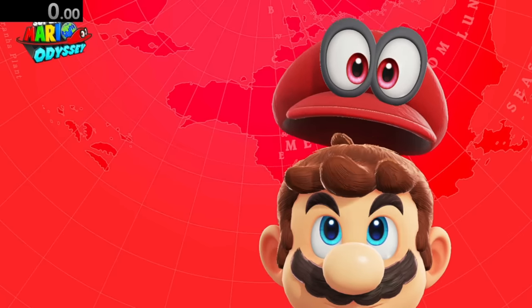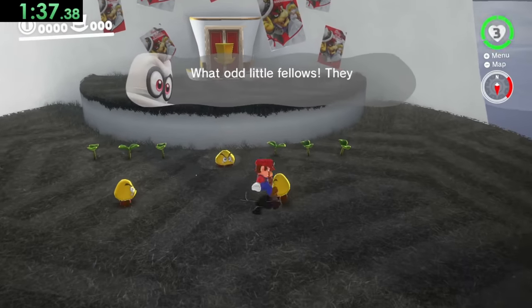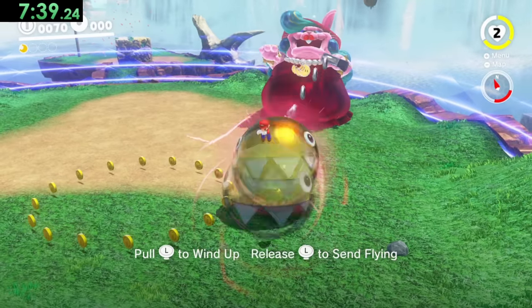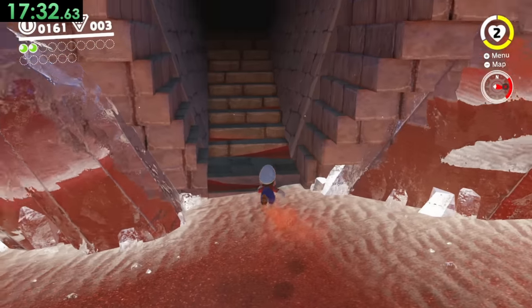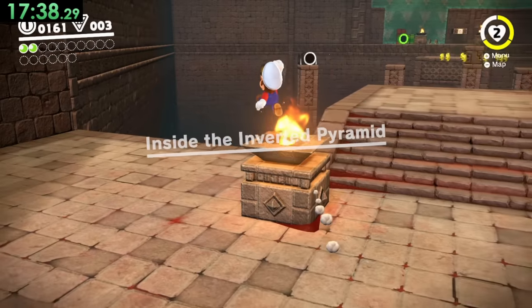On to Super Mario Odyssey, where we'll make our way through the Cap Kingdom, take down Big Bertha over here in Cascade, and head to the Sand Kingdom, where we can eventually go into the Upside Down Pyramid to touch some fire.